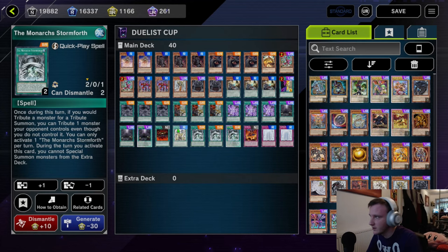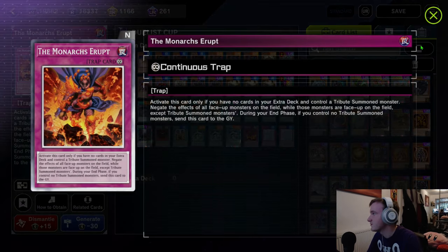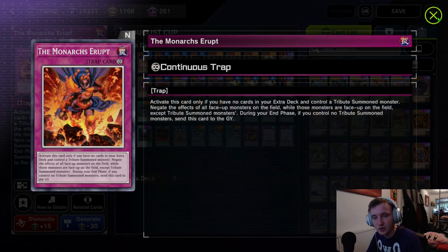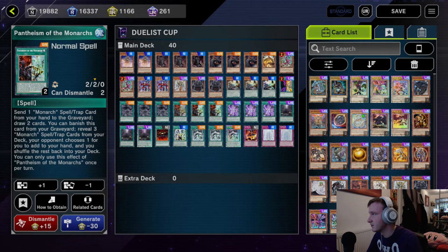Three Monarch Stormforth — one of the best cards in the deck — lets you tribute one of your opponent's monsters on the turn with no targeting or anything. And let me just show off this Royal — and another Royal — this is the reason I love Masterduel, they've just given me two Royals for one of my favourite decks. We run one Monarchs Erupt, which is basically skill drain that you can only activate when you control a tribute summon monster, but your tribute summon monsters do not get negated. So you can put this up with a Vanity's Fiend and really just destroy the game. And then we have the Prime Monarch — when this is in the graveyard you can banish a Monarch Spell Trap from grave and special summon it, so it's more tribute fodder. This is what you want to be discarding off the Pantheism.